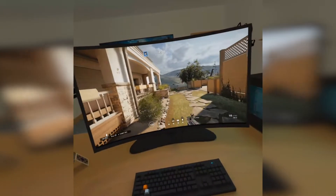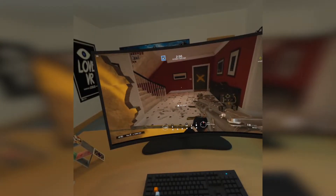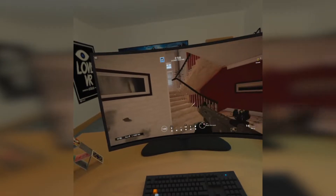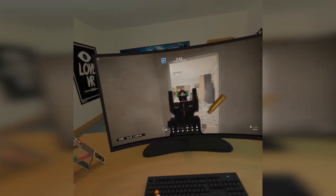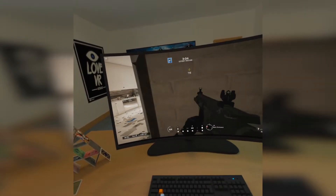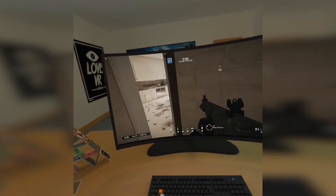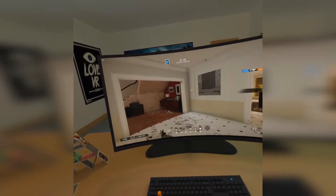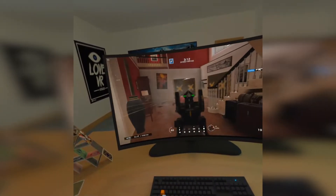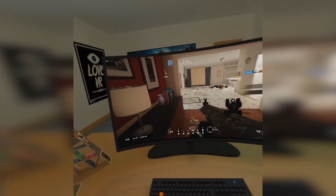The setup I'm currently using is to have a PC connected via ethernet to the router, and that PC runs Rainbow Six and Virtual Desktop. The receiving end is the Oculus Go running the Virtual Desktop app for Oculus. All peripherals like the mouse, the keyboard, etc. are plugged into the PC, so this is almost like a kind of headless setup for the PC.